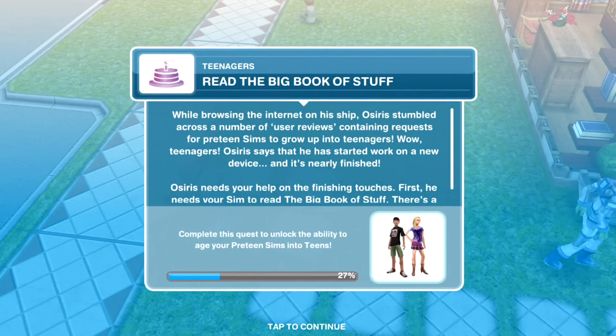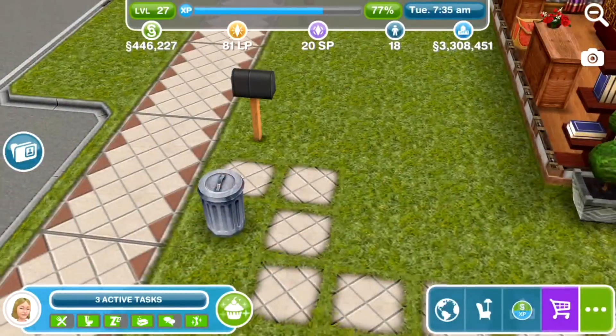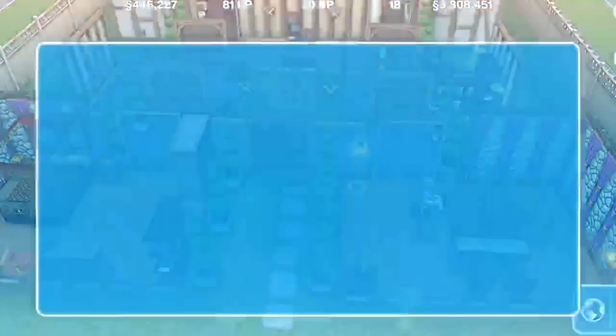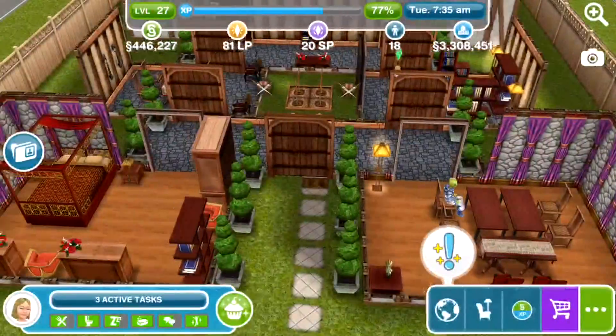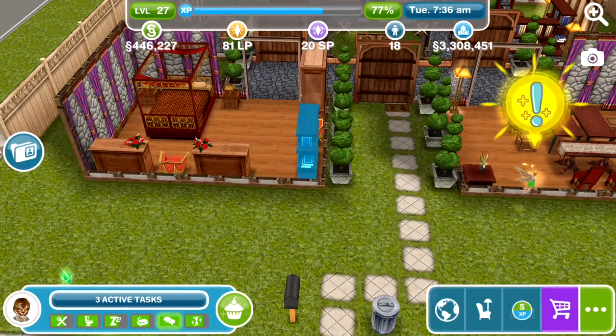While browsing the internet on his ship, Osiris stumbled across a number of user reviews containing requests for preteen sims to grow up into teenagers. Osiris says that he has started work on a new device and it's nearly finished, and he needs your help on the finishing touches. First, he needs your sims to read the big book of stuff — that's 21 hours and 30 minutes.